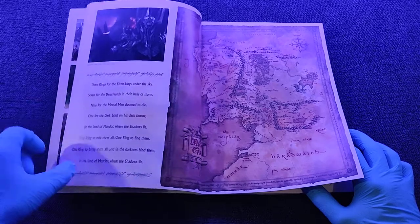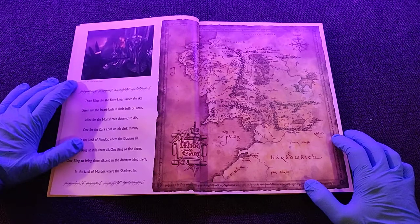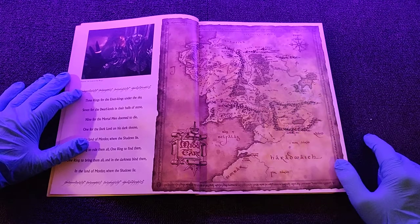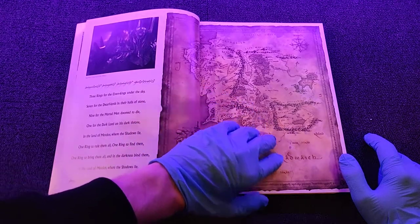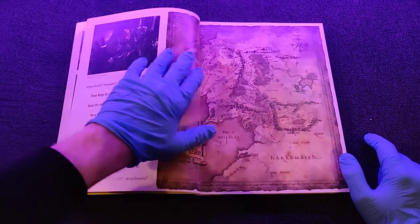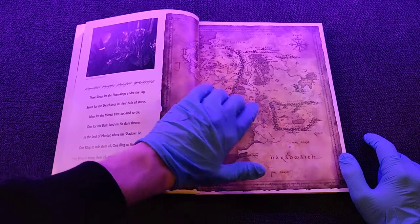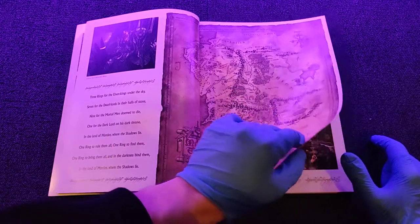So here is the beautiful map of Middle Earth. We have Mordor over there, we have Rohan here, Gondor, and we have King Themir over here, the Shire, and we have the Mines — oh, it was called Moria — where they fight the big dragon and Gandalf dies.